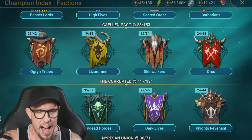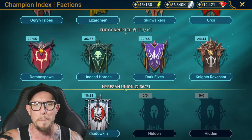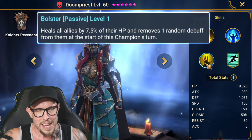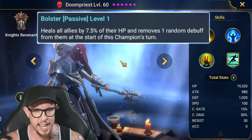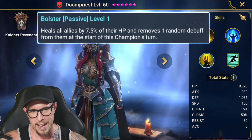Number five is going to be a support, a non-poisoner, and it's going to be Doom Priest. Doom Priest is a great support champion for Dragon's Lair because she's healing every turn and removing those decreased attacks and poisons from your team. One of my favorite support champions in the game overall, certainly against Dragon's Lair.